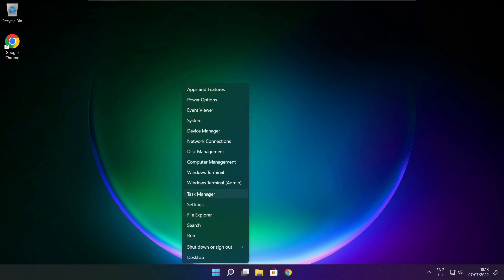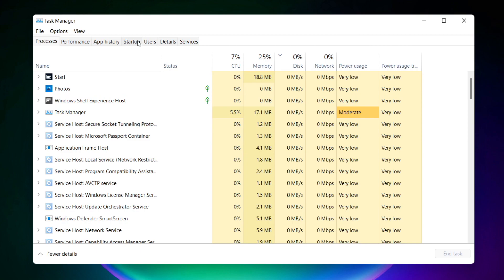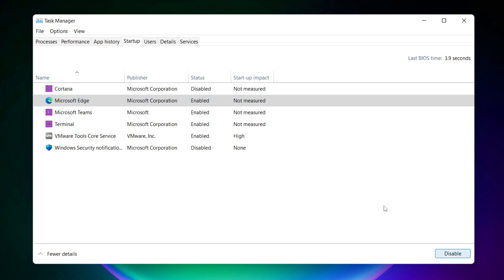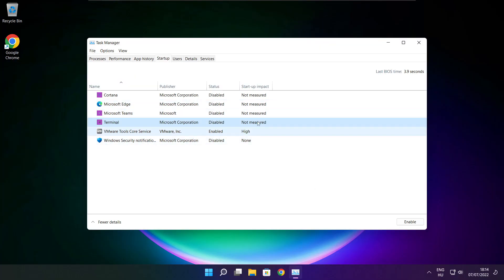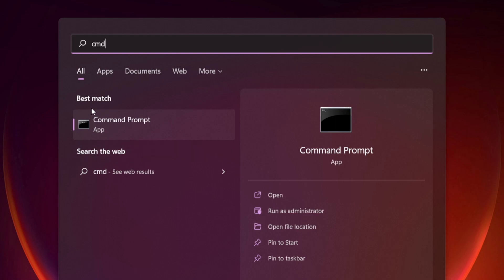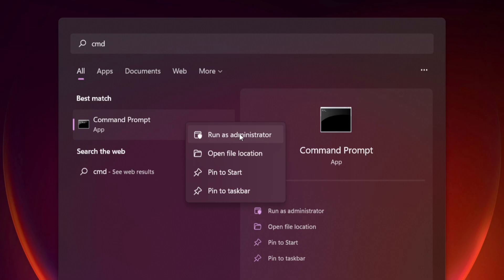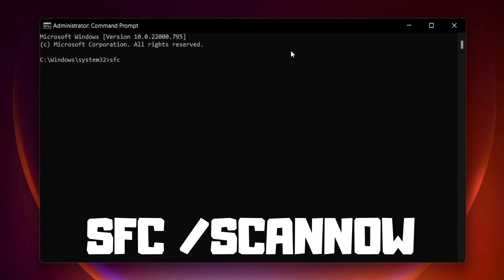Right click the Start menu. Open Task Manager. Disable unused applications. Close window. Click the search bar and type CMD. Right click Command Prompt and click Run as Administrator. Type SFC /scannow and press Enter.